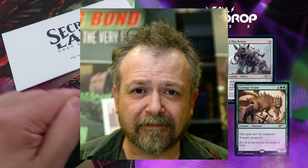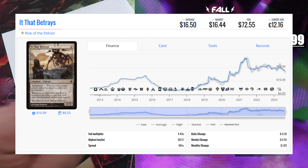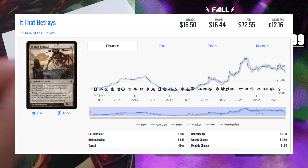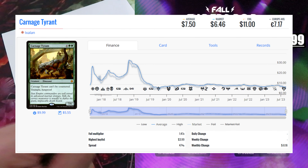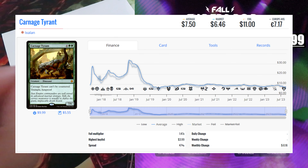Seventh and last drop: Artist Series — Kev Walker. A particular drop featuring 4 cards with new artwork by Kevin Walker, best known in the Magic community as Kev Walker, one of the few old school Magic artists left. He has been contributing to the game since Mirage. Just take a look at his best work — absolutely Magic textbook art. Price — two versions: non-foil $29.99 / $34.99, foil version $39.99 / $44.99. Content value approximately $27.